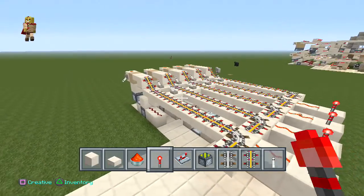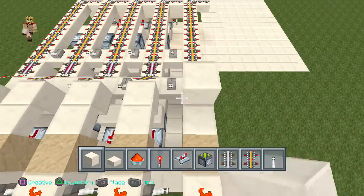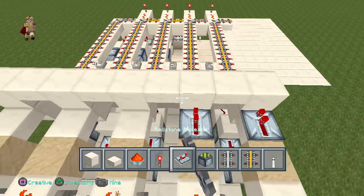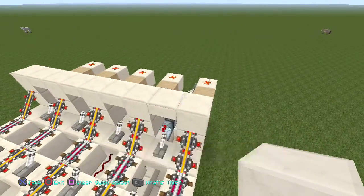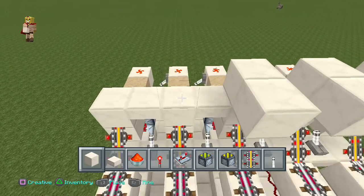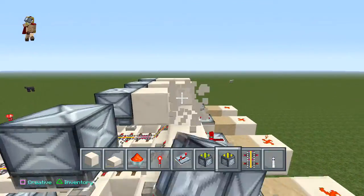Once there's a redstone signal hitting that rail, it switches sides — that's the reason you need to have it like that. Place a block right on top of that, then place some half slabs in between, then place some repeaters going forward towards each block. Get your regular pistons and place two blocks on top going forward, then place a regular piston going downwards. Delete those two blocks we just placed.